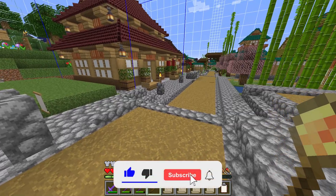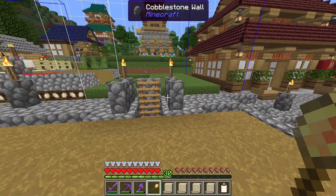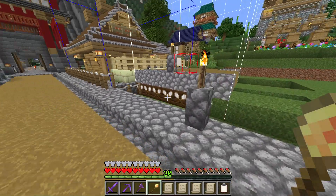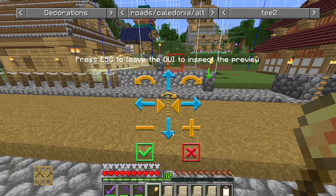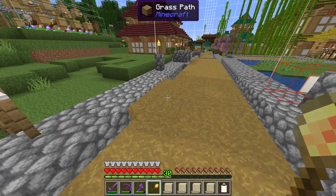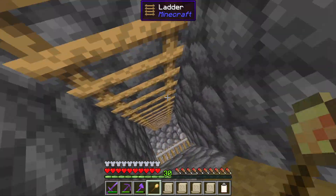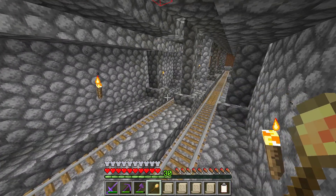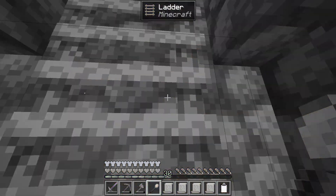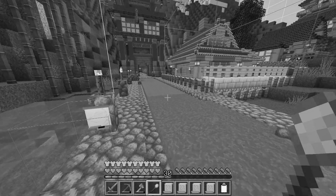Unfortunately, there isn't a dedicated Asian style of path that we can use, so we have opted instead to use the Caledonia-themed style of roads, which, to be fair, are working out not too bad for us so far. The only real complaint I have about these roads is the fact that we have a subway system underneath of them, which does cause these things to take quite some time to construct.